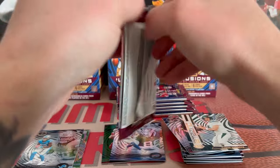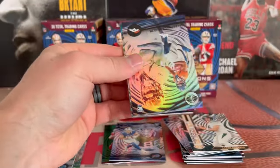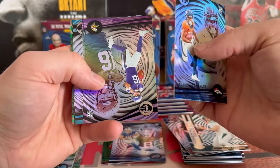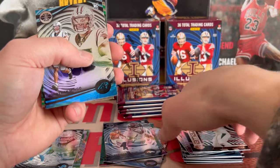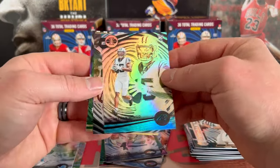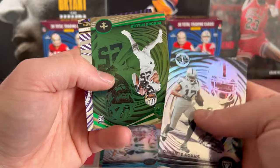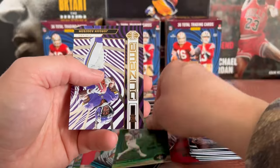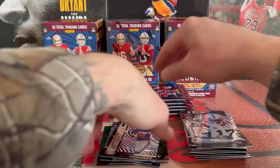Here we go, second blaster. We got McLaughlin, Jaron Hall, Jonathan Mingo — three rookies right there — we got Davante, our first green is a Keandre Miller, and a Jordan Addison on the Amazing insert.